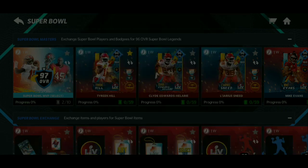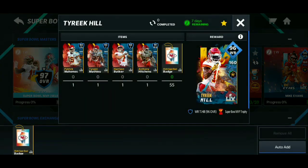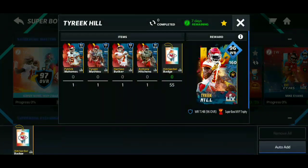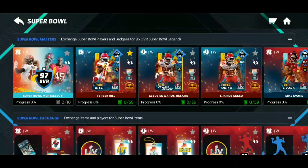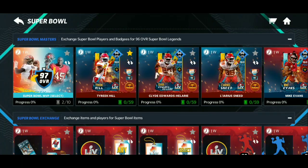I'm two out of ten done with this. There are a lot of ways to get more trophies. If you already completed one of the masters, you can get another trophy from that. I think it's kind of easy right now to get these players because you should already have some of the players to put in for one of these 96s. If you already have one or two masters done, you'll be four out of ten done.